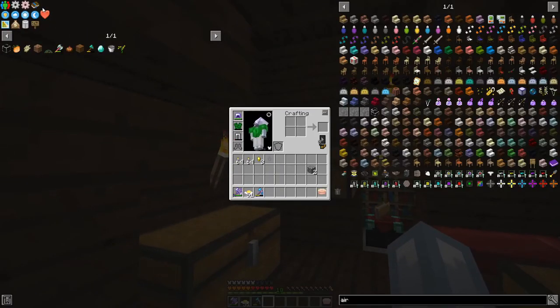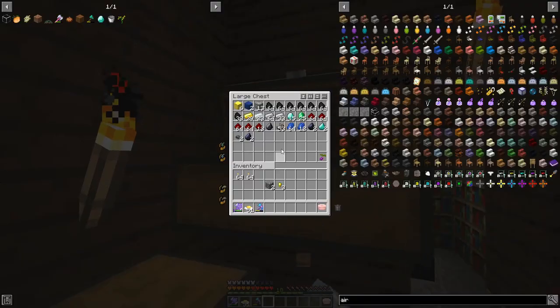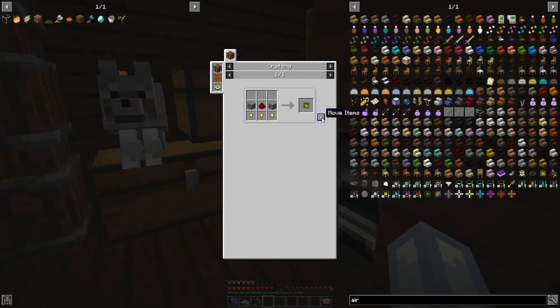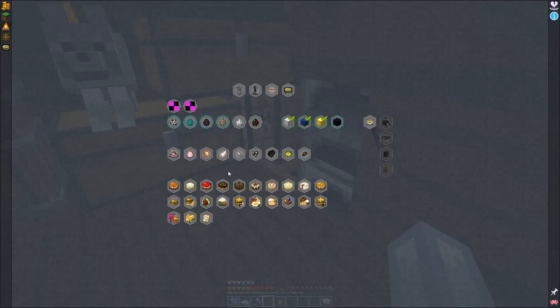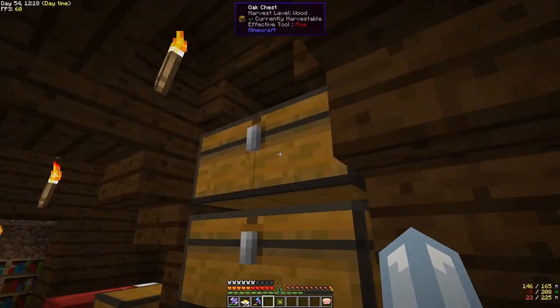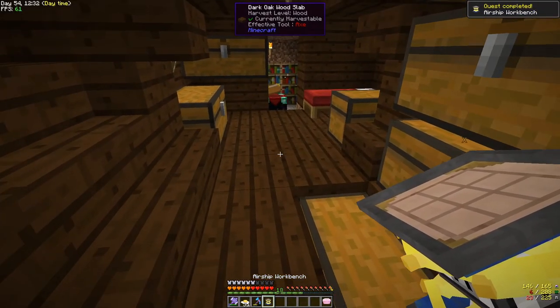So what I have an idea for is an airship. Let's go and make an airship. We need redstone. Let's just craft ourselves an airship — even though I have no idea what I'm supposed to do. We need a crafting table. A basic component — and we got ourselves an airship workbench.